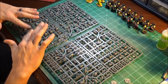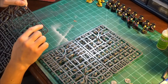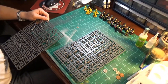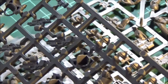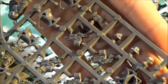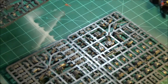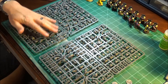Sprue 1 has legs, torsos, weapons, and heads. The little half heads for Cataphract armor - they're kind of weird little halfsies. So that's one sprue.